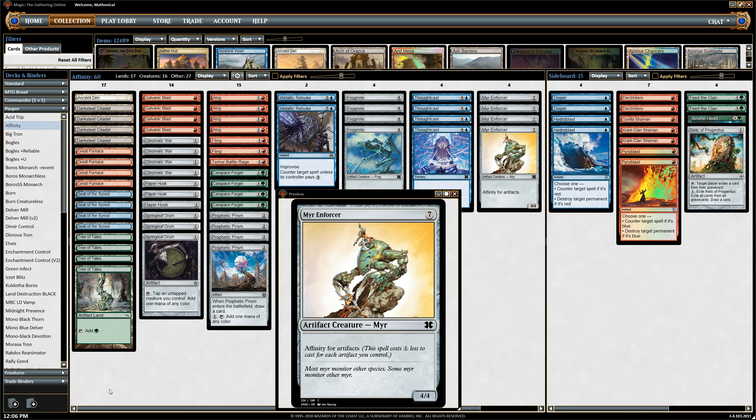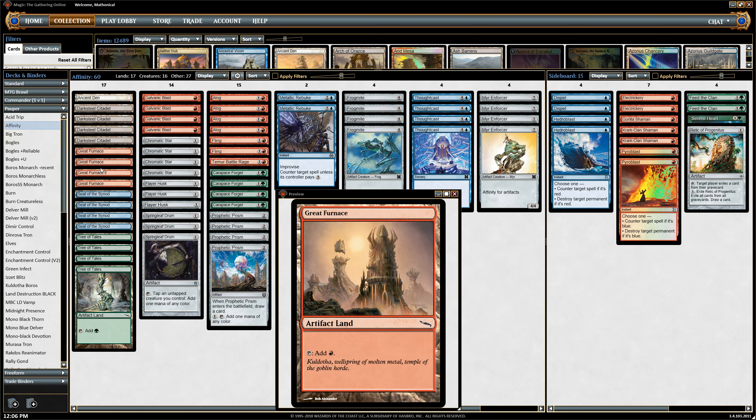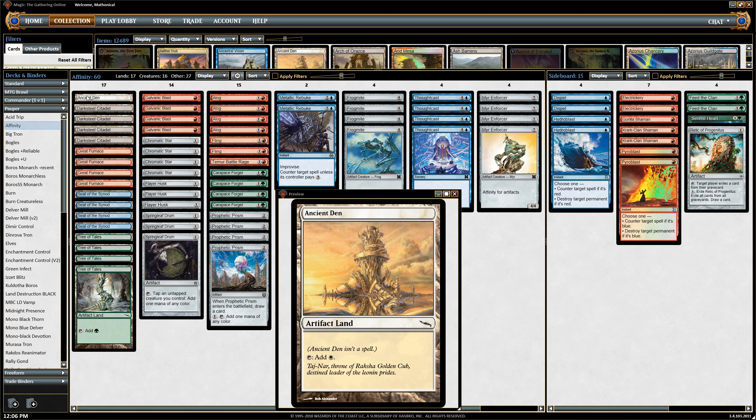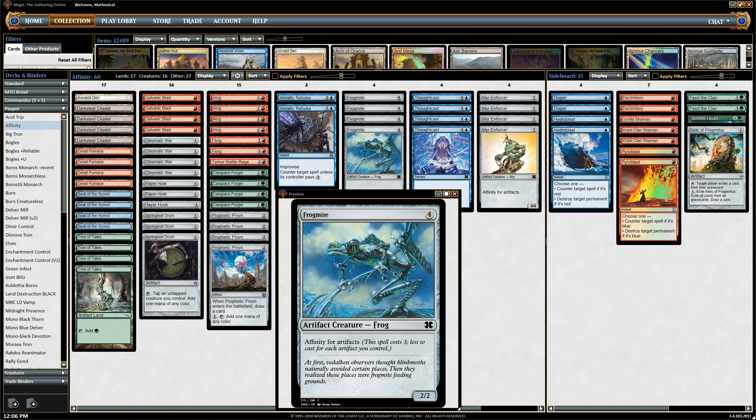So what we're going to do is we're going to play 17 artifact lands. These are banned in other formats — these things are extremely powerful. But between Tree of Tales, Seed of the Synod, Great Furnace, Darksteel Citadel, and one Ancient Den, we're just going to have a ton of artifacts on the battlefield, a huge artifact count, and play free Frogmites, free Mirror Enforcers. Things will be great.